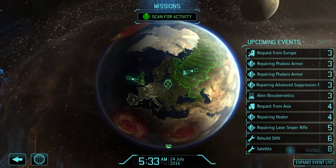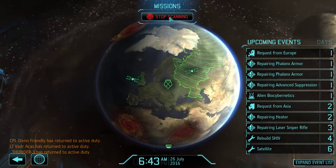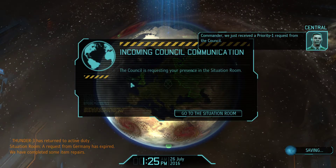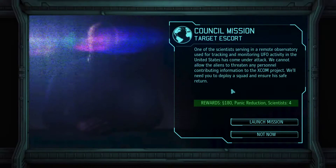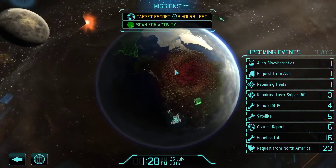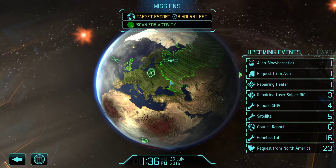Still got a little ways to go for the console mission so I think it's okay. Thunder 3 is back in action. Sectoids for scientists — sure. Commander, we just received a priority one request from the council. One of the scientists serving a remote observatory in the United States has come under attack. We get 4 scientists and a panic reduction in the U.S. The U.S. is still under our control, so it will leave when the council mission comes up. But if we knock the panic down, that's a pretty big deal.